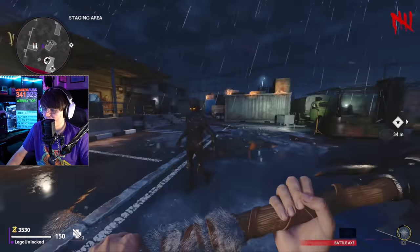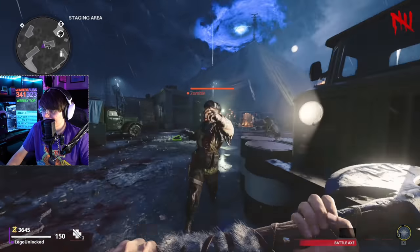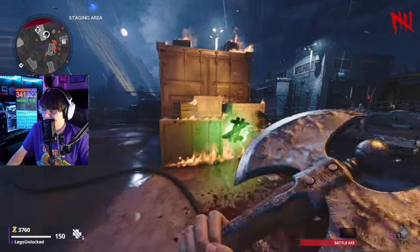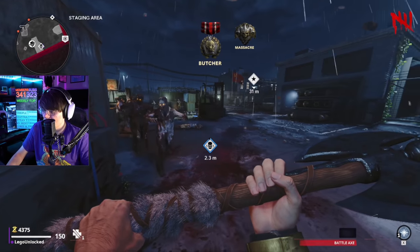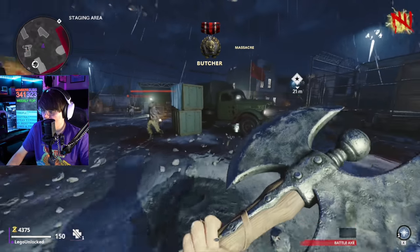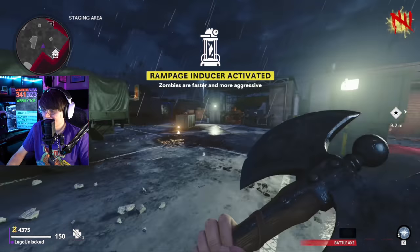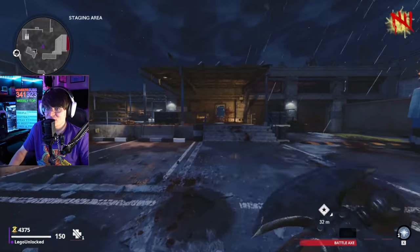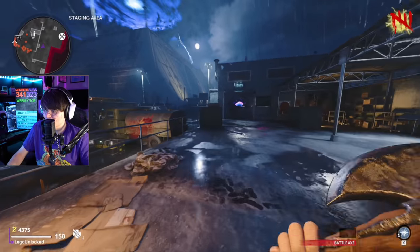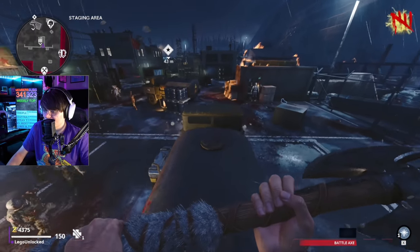If you've used this weapon in MP or in Zombies, you know exactly what I'm talking about — the hit detection on this weapon is kind of broken. Hopefully it gets fixed, because if it does, this is going to be one of the better weapons to spawn in with. It's not going to beat the e-tool or the scythe, but I'm about to show you why I had a pretty fun time using this in our dark ether in one game challenge.